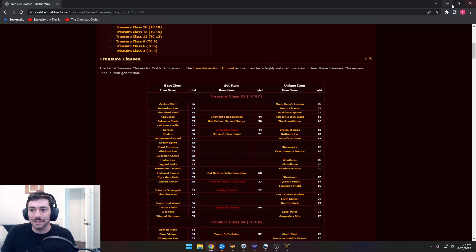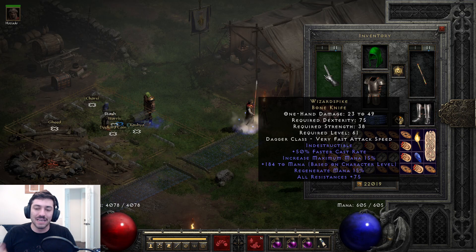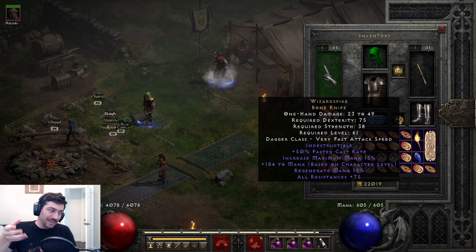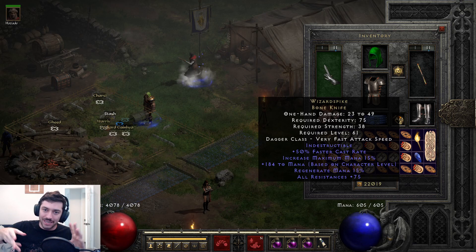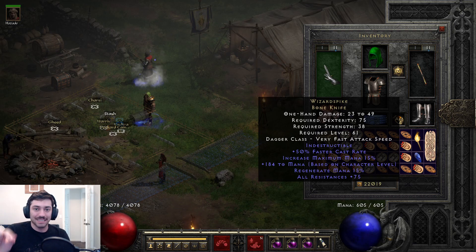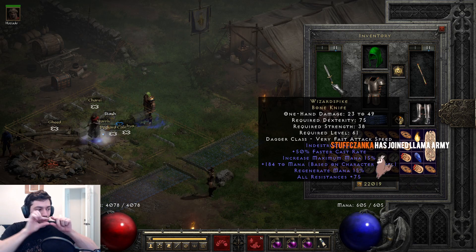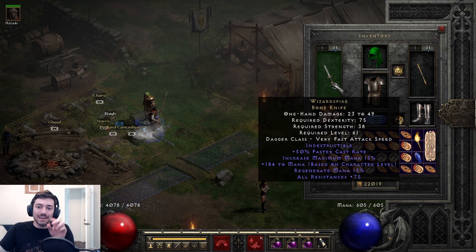Now let's talk about the rolling process. First it picks the base type, and then once it picks the base — say, Bone Knife — it rolls for the rarity. It says: is this a unique? Roll the dice. No. Is this a set? Roll the dice. No. Is this a rare? No. Is it a magic? And it keeps working its way down until it lands on something. So for WizPike, it says: is this a unique? Yes. What is the Bone Knife unique? It's Wizard's Pike. It can be dropped, so it makes it a Wizard's Pike.